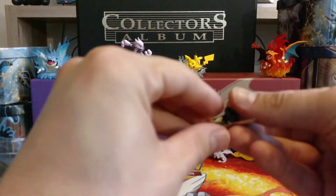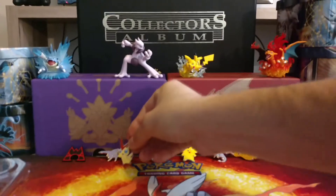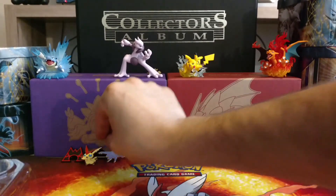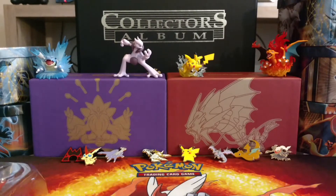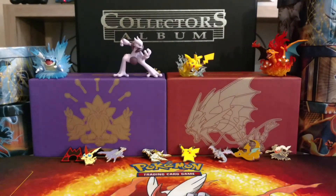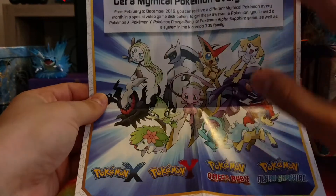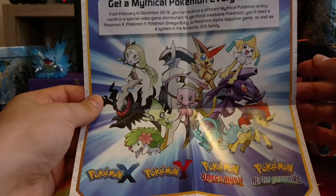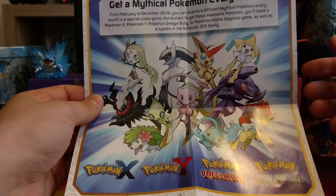There's our cool collector's pin, which we're going to add to the background. It comes with two Generations packs. And it comes with these little posters, which I view as like a checklist. It shows you each of the Mythical Pokemon that are going to have their own month dedicated to that Pokemon.